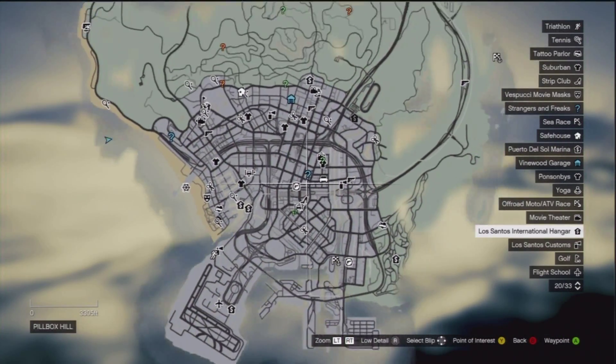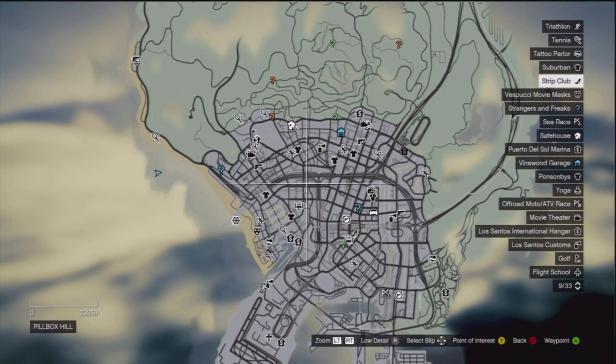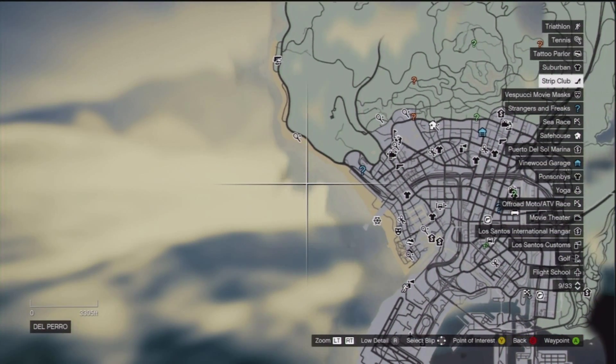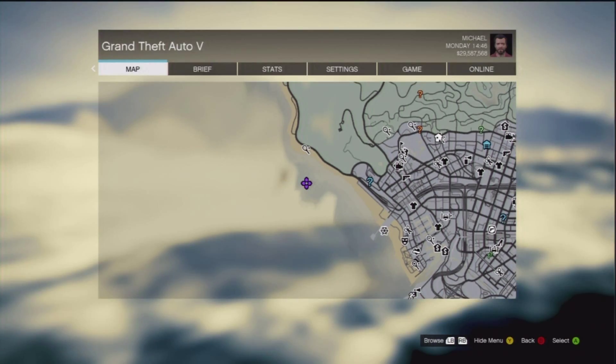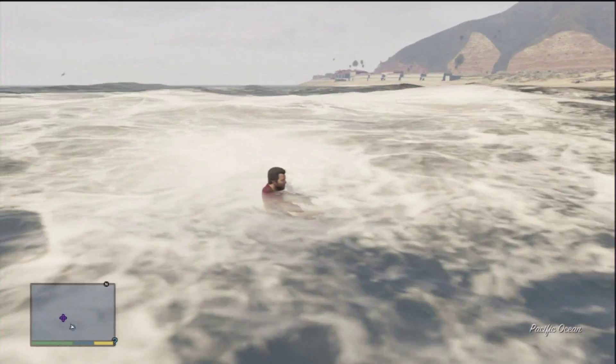The first briefcase is the $25,000 one — it's around here on the map. Pause the video if you have to, copy my crosshair position, and then head to that location and go under the water.